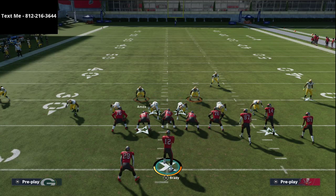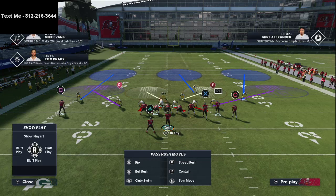To start off this defense, you always want your user to be one of the two safeties. I recommend usering the player on the same side as the running back — if the running back is on the left side, user the left side safety; if he's on the right, user the right side safety. This helps with the running game if they choose to run.